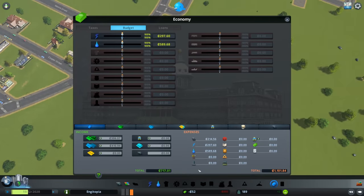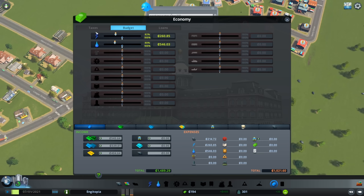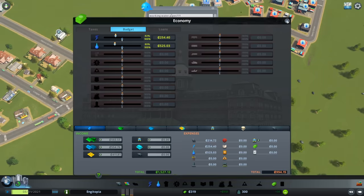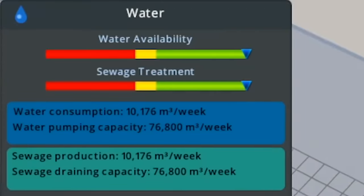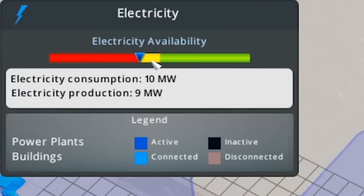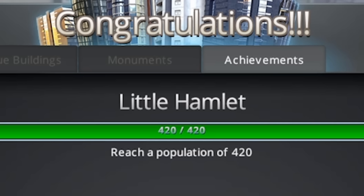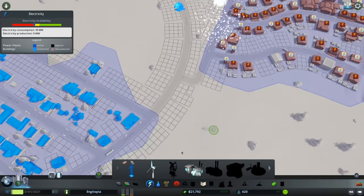I don't have enough money, so let's look at our finances. We're losing money, which means I need to tax people - but I need a population of 420 before I can do that. So I'll just bring the budget down for electricity and water since we're not using all of it yet. Electricity available is huge, water available is huge - I'll go down even more. Electricity is pretty much bang on now.